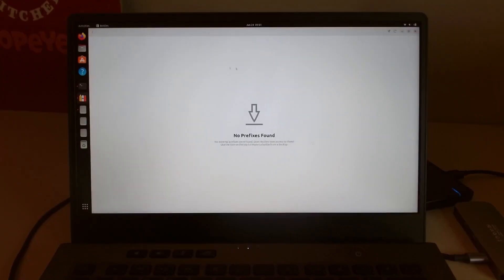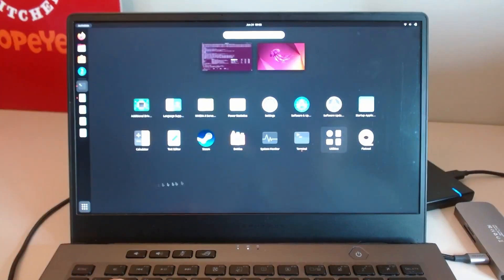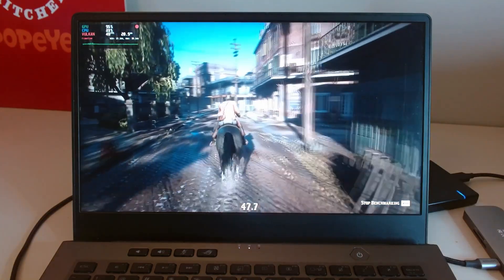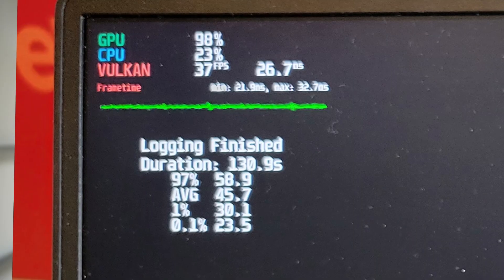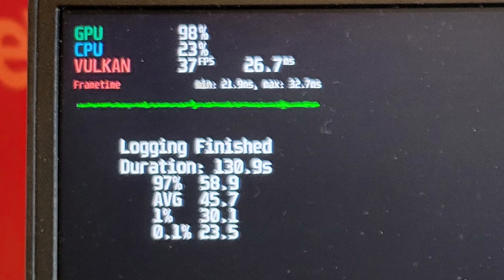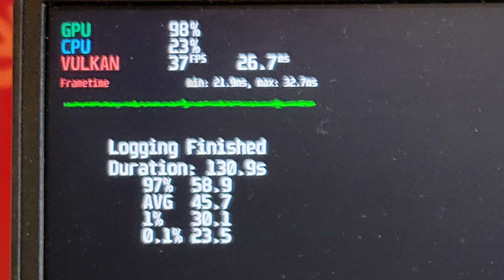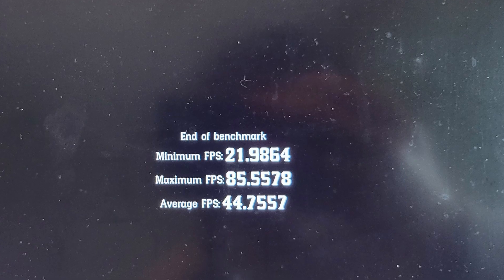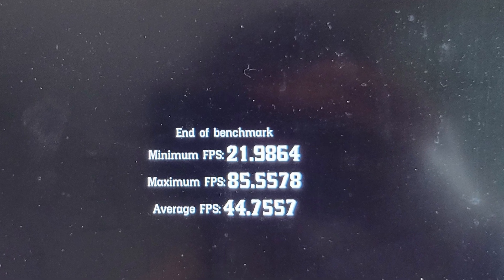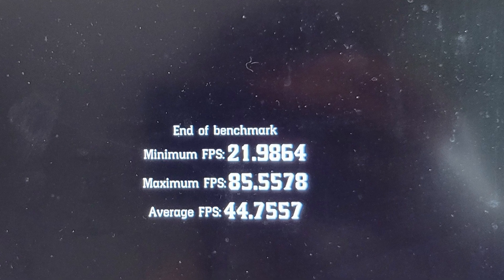It's time to run games and benchmarks. Let's start with Bottles. I imported the game backup from my previous setup. With the proper permissions in Flatseal and Wayland desktop, I was able to run the benchmark. I started MangoHut for the part of the benchmark without any loading screen. I got 23.5 for the 0.1% low, 30.1 for the 1% low, 45.7 average, and 58.9 for the 97% maximum. The in-game benchmark gave 21.98 as the lowest, 44.75 as the mid, and 85.55 as the highest.